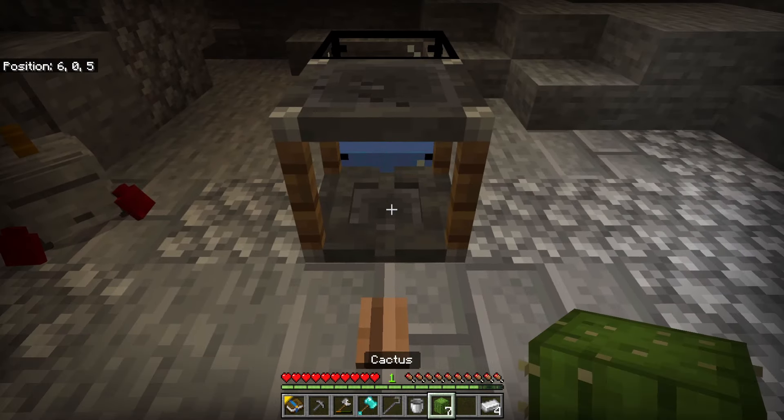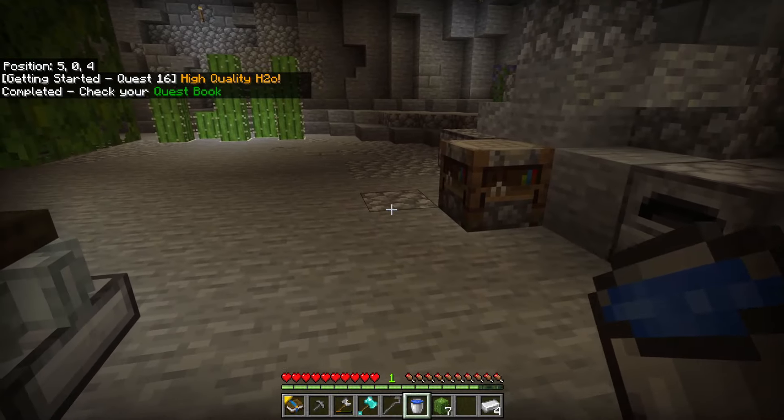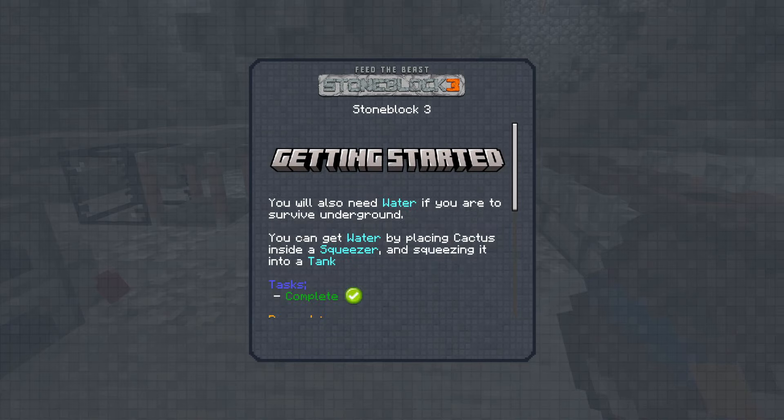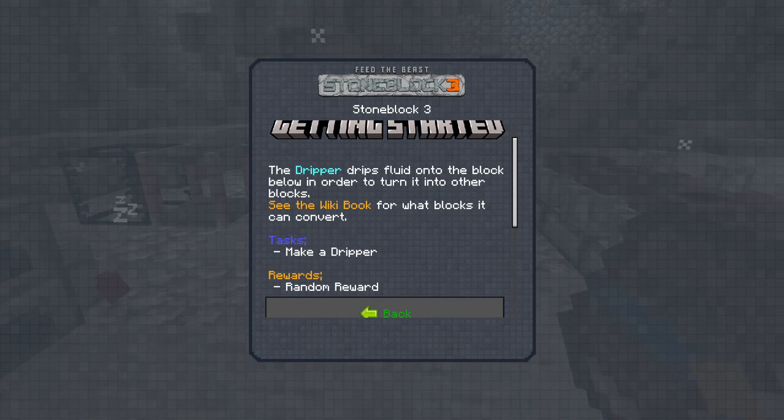It's only two squeezes needed. We now have a bucket of water! Let's claim that reward. The next quest is the dripper — it drips fluid onto the block below to turn it into other blocks. See the wiki book for what blocks it can convert.